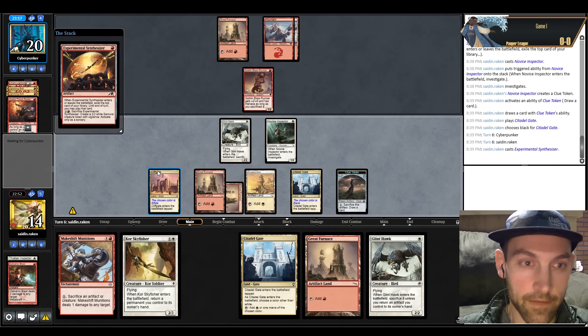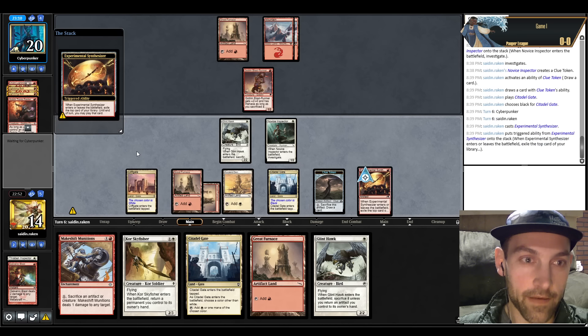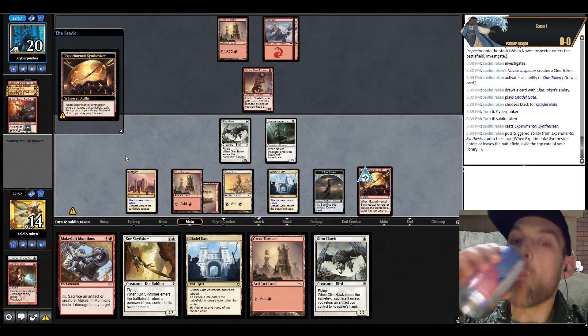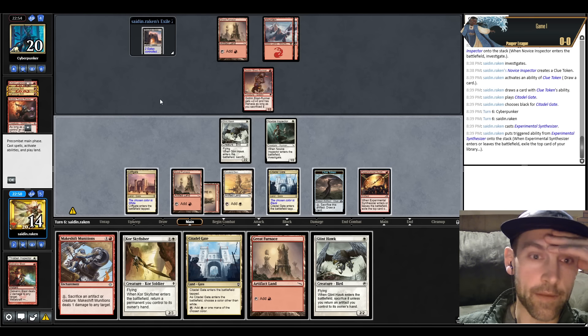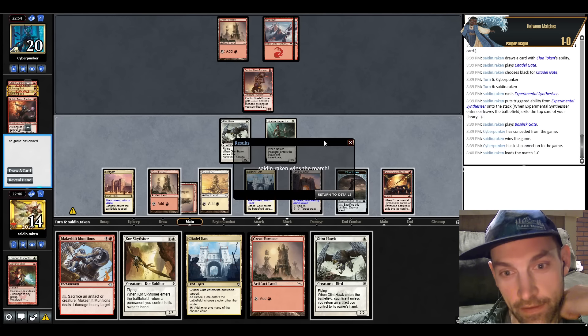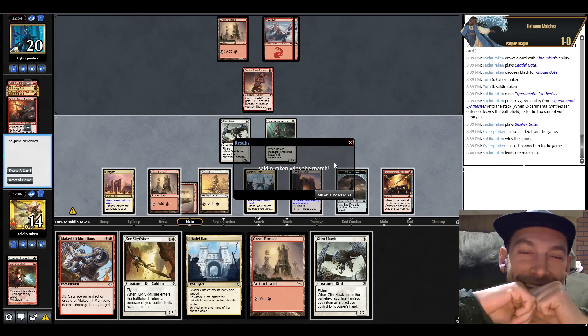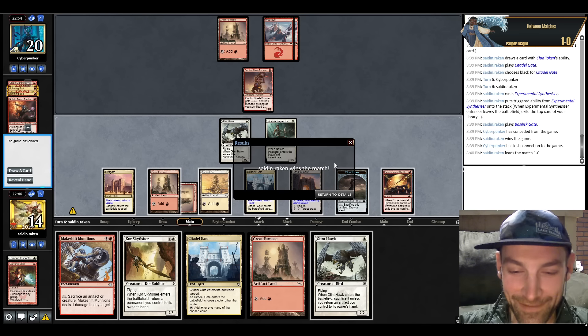We play another Synthesizer — it enters the battlefield and we find a Basilisk Gate, which is our win condition. Scoop the match — game one goes to us. Sometimes people just play a little slowly, no big deal.